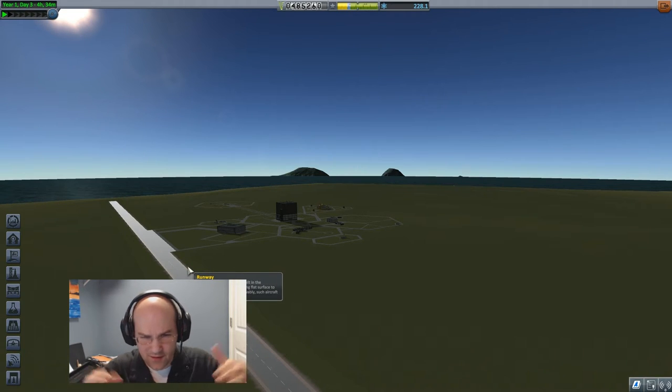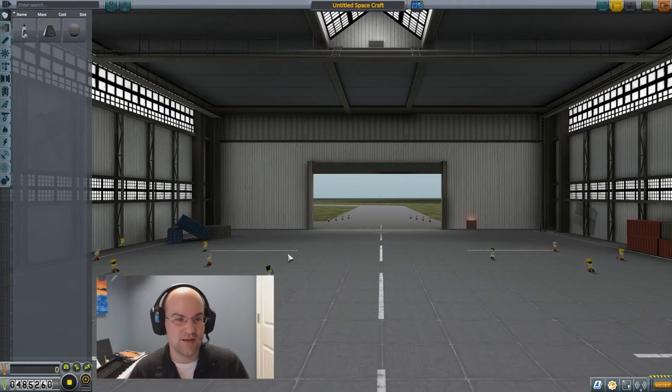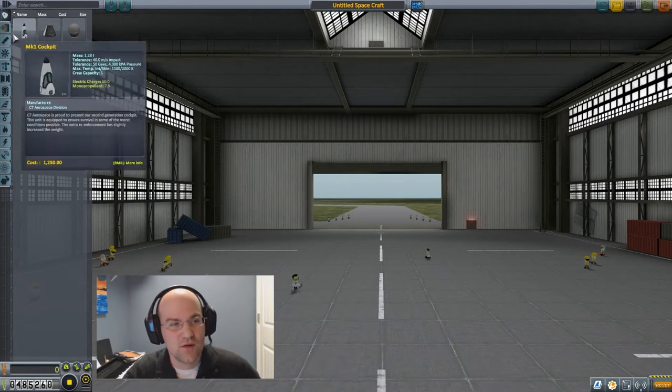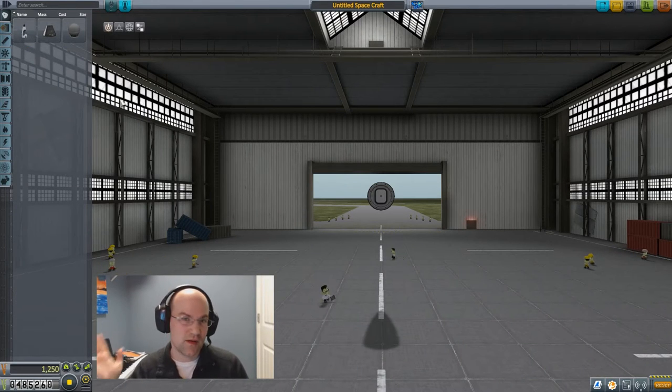Even after upgrading, there are still weird bounces that sometimes happen with the plane — I don't know if it's a bug or intentional. Inside the space plane hangar, we're just going to build a plane, not a space plane. We'll start with the same sort of setup as building a rocket, except this time we're building it on its side, and the symmetry is a bit different too.